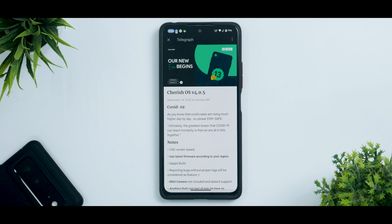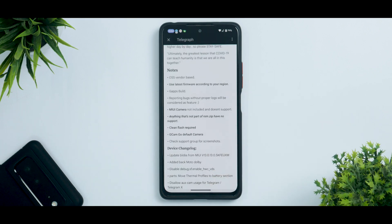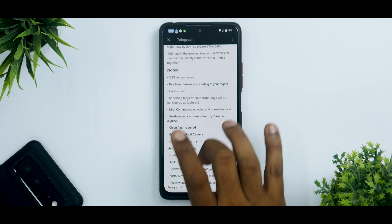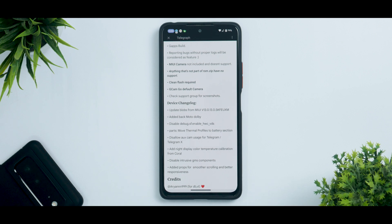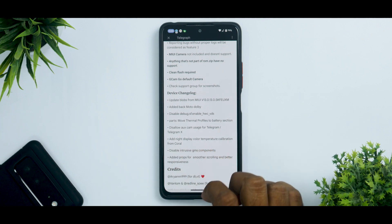If we talk about the info and notes over here, there is a changelog. OSS vendor based — use latest firmware according to your region. I'm using an Indian device so the latest Indian firmware is what I use. Gapps build — reporting bugs without proper logs will be considered as a feature. MIUI camera not included and doesn't support. These are initial Android 13 builds and I really hope in the near future we get access to MIUI camera on custom ROMs. Gcam Go is the default camera. Update blobs from MIUI 13.0.13, added back Moto Dolby, disable debug if enabled. Parts move thermal profiles to battery section — good move there. Disallow aux cam usage for Telegram and Telegram X. Add night color display temperature calibration from Coral — Coral is a device. Disable intrusive GMS components, that is Google Mobile Services. Added props for smoother scrolling and better responsiveness.